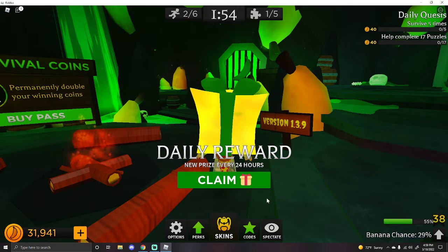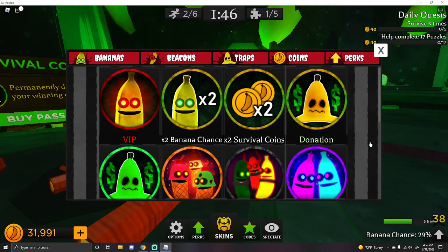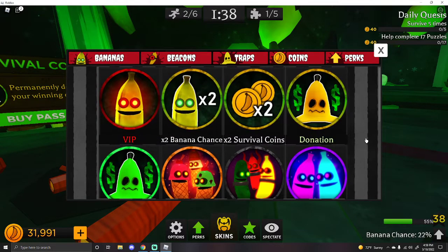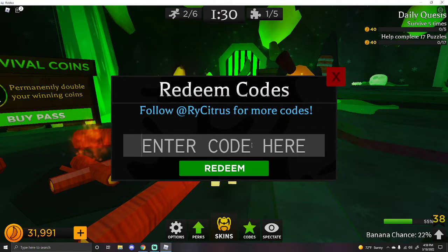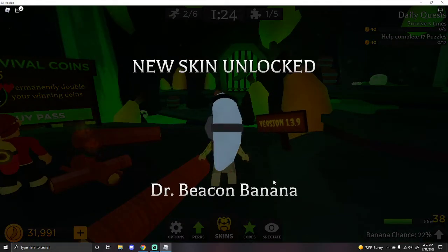Claim. 50 coins. What I want to see first - are there more game passes? There's not a new game pass? Aw, man! Where do we put in codes? The new code is 'new map.' And what do we get? We get a Dr. Beacon banana.